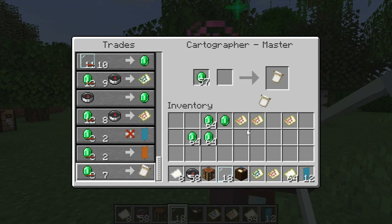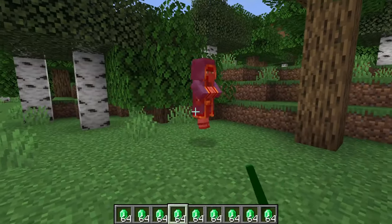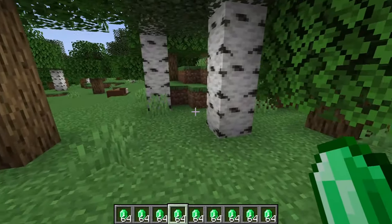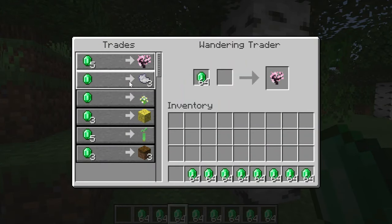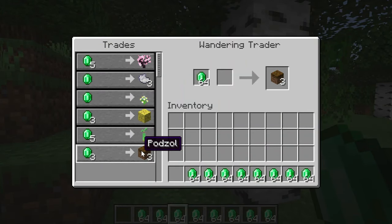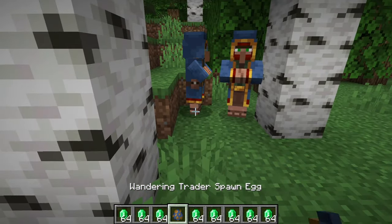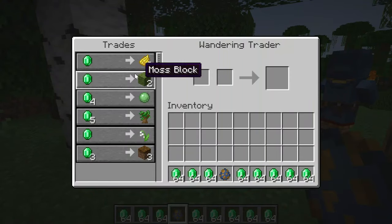The wandering trader is kind of the last villager profession. It is a completely separate mob, but will also trade you items. They generate randomly with some llamas near the player and villagers. They will sell you random items for emeralds — stuff like ice, saplings, dyes, and coral blocks. They aren't very useful, but at least you can get some slime balls and free leashes when they spawn.